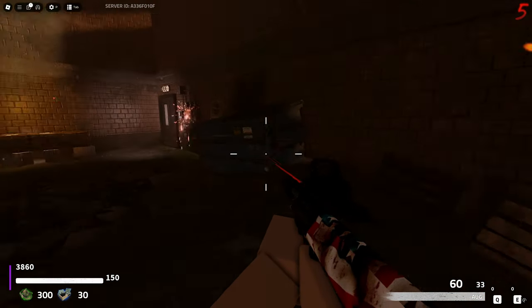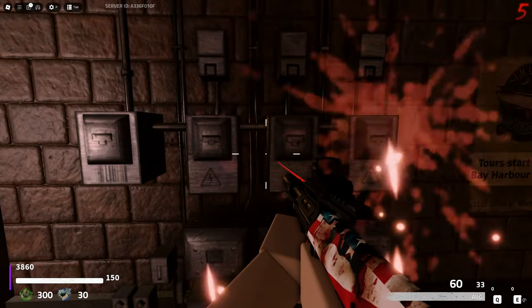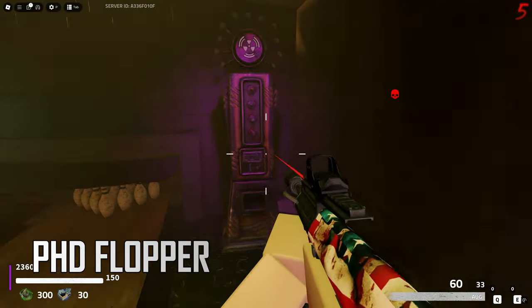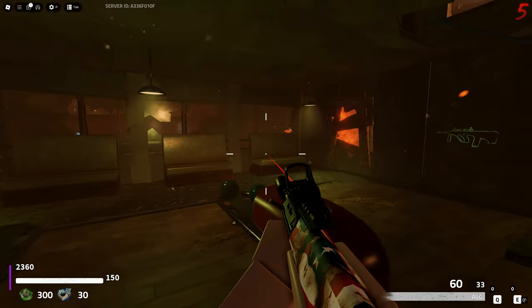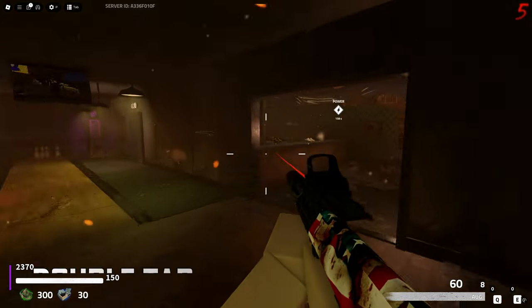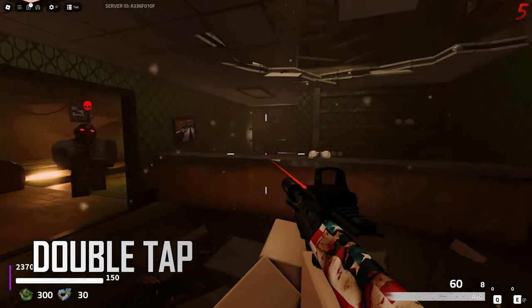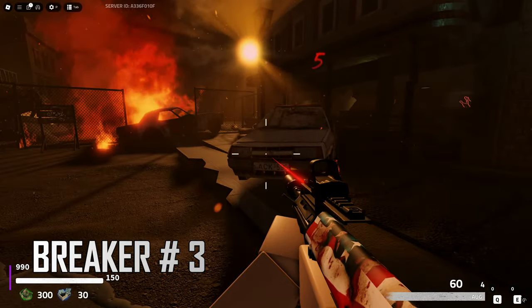Note that the bowling alley back door is one of two locations for the mystery box on this map. Inside the bowling alley is the PHD Flopper and there's also an Easter egg I'll cover later. Near the entrance of the bowling alley is the Double Tap machine. The last breaker is located across the street from the bowling alley.